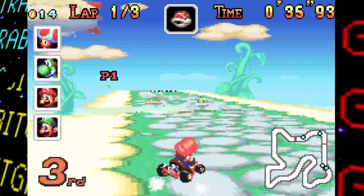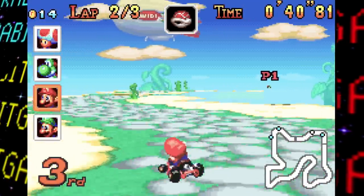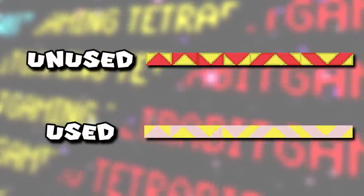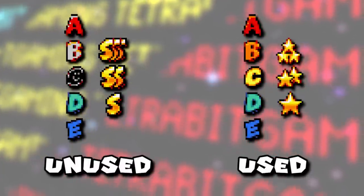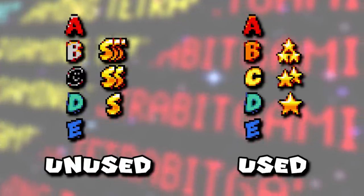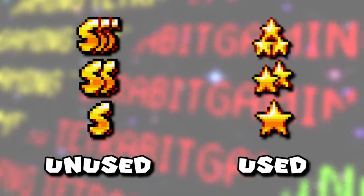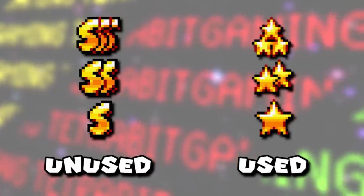The unused graphics don't stop there — there are also early versions of some graphics left over in the game. These include early versions of the jump panel graphics, the zipper boost panels not flashing with brighter red coloring, as well as graphics for all the ranks awarded for completing a given cup. In addition to using different coloring, mainly with the B and C ranks, originally the game used single, double, and triple S's for the top ranks instead of using stars as seen in the final cut and pretty much every Mario Kart game since.